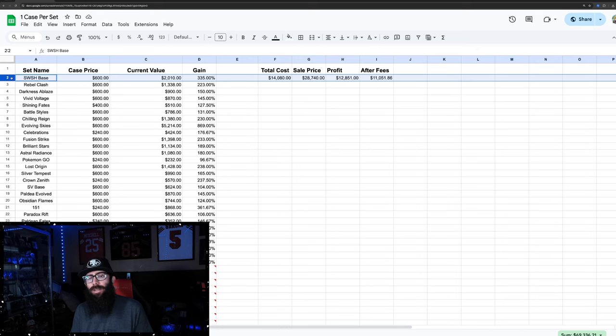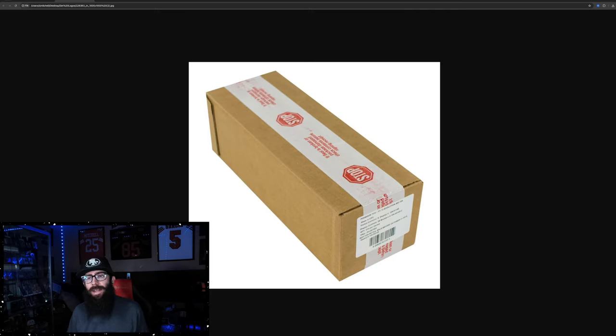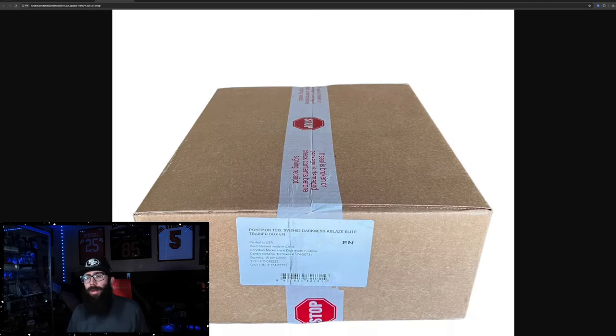For specialty sets, there'll be elite trainer box cases — not booster boxes. For the Pokemon Center ones, there's four per case; for regular ETBs, there's 10. This is what a booster box case looks like if you're not familiar — six boxes. The ETBs are like this, usually four for Pokemon Center.